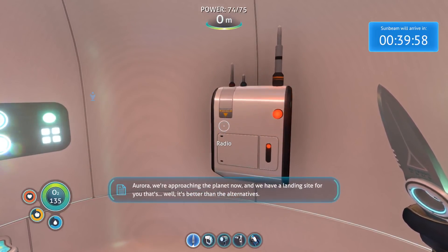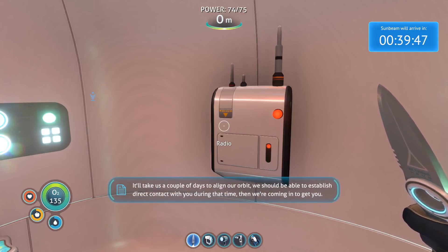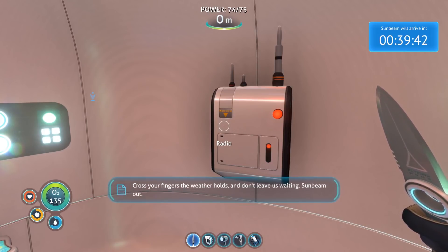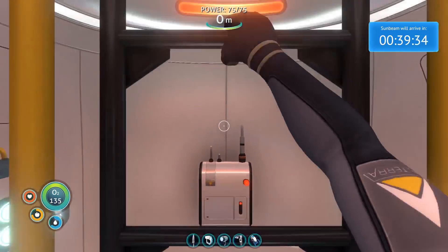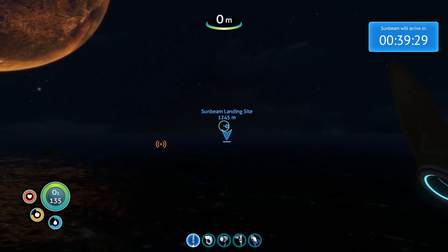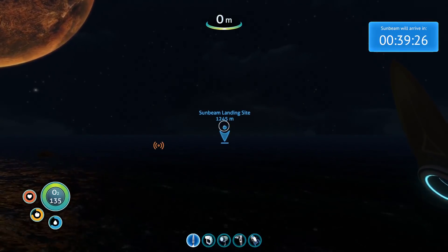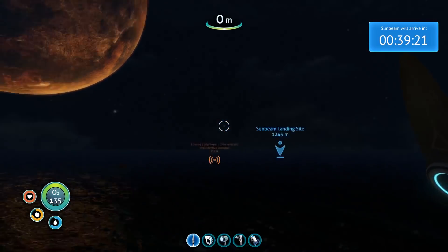Oh — Aurora, we're approaching the planet now. We have a landing site for you — well, it's better than the alternatives. We've sent you the coordinates. It'll take us a couple of days to align our orbit. We should be able to establish direct contact with you during that time. Then we're coming in to get you — cross your fingers the weather holds and don't leave us waiting. Sunbeam out. Oh shit, it's actually coming! I didn't think they would. Oh my god, it's far away.